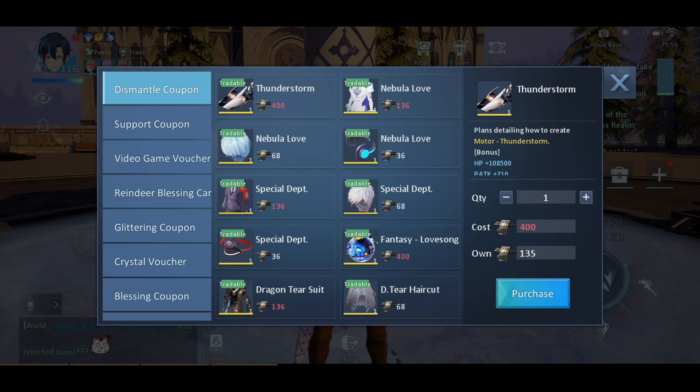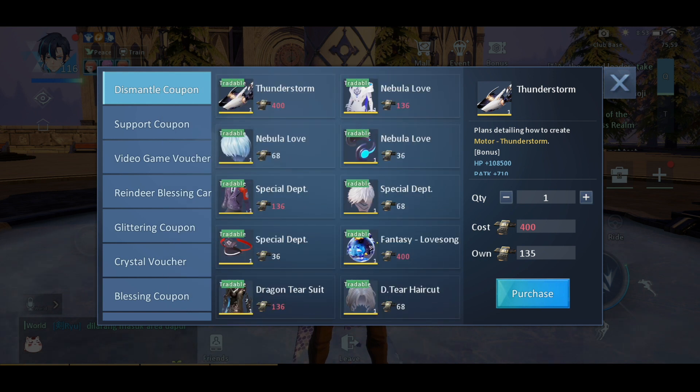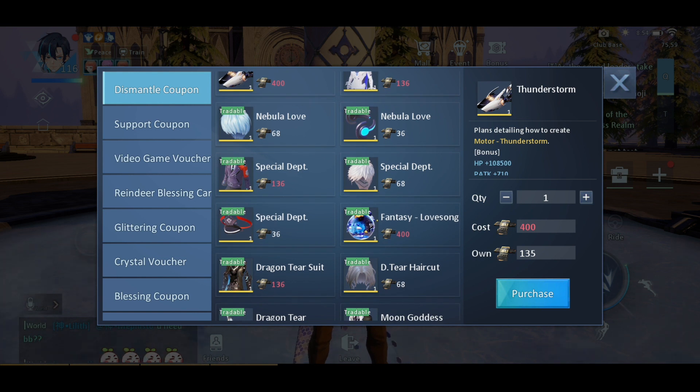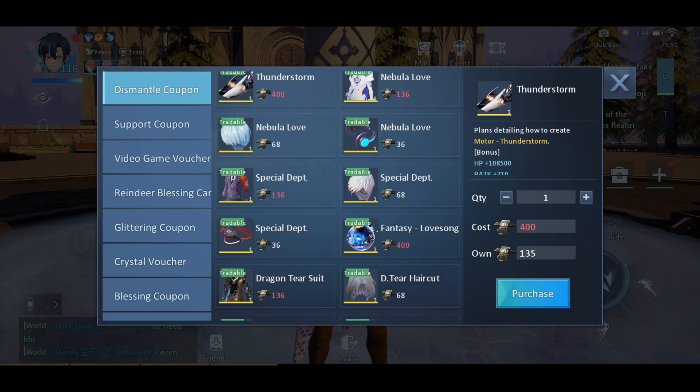There's also this — kind of controversial right now — because you can get this outfit from the Treasure of Time. I know there are a lot of other players who already had this outfit before the Treasure of Time, and they definitely dismantled a lot of outfits for that. It's quite a mixed feeling because of course it's better that we can get it easier, but unfortunate for those who already used their dismantle coupons. For me, the best use is the headwear.